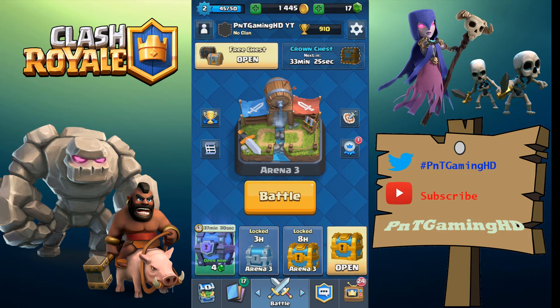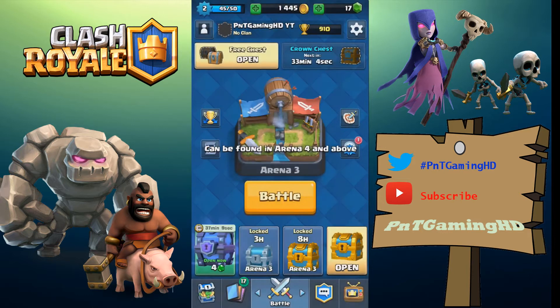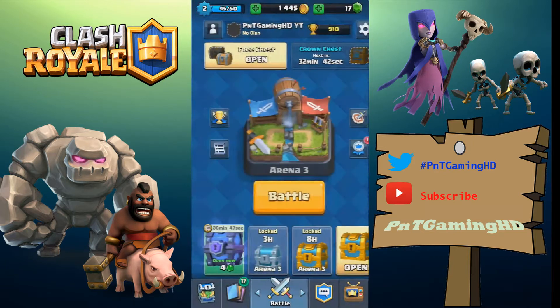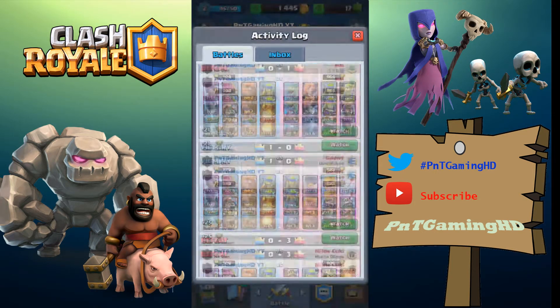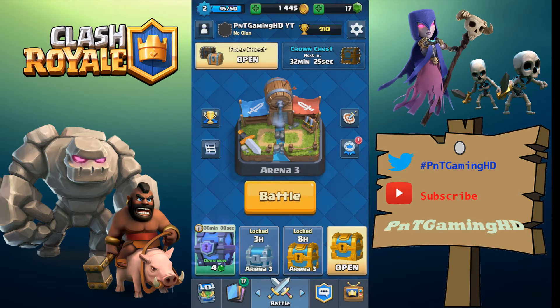Welcome back to another Clash Royale video. We've got some exciting news. I'm a bit disappointed that I couldn't push to Arena 4 to open up a possibility of getting a lava hound from the super magical chest — a free super magical chest we won in a battle. I tweeted it out a couple of days ago, which is pretty awesome. That's like 2500 gems, around 14 pounds.